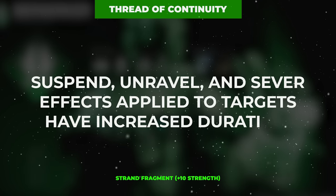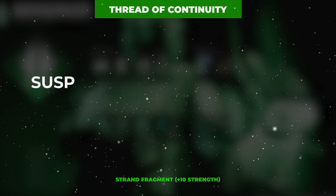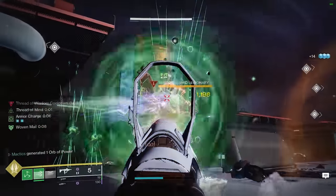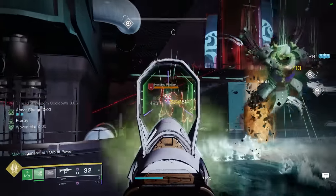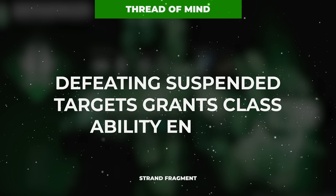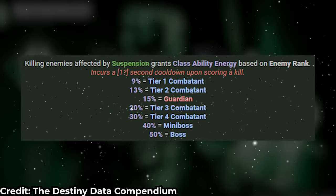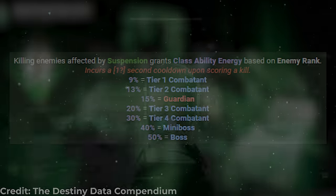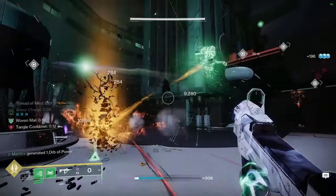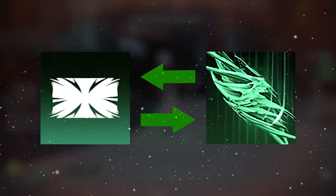Our second fragment is Thread of Continuity, which increases the duration of all Strand debuff effects such as suspend by 50%. This will not only help us maintain more control on the battlefield — especially against tankier targets that need to be suspended longer — but it will also help us make better use of our third fragment, Thread of Mind, which grants class ability energy on suspended enemy defeats, with higher tiers of enemies granting more energy. This fragment alone will enable you to have your class ability up 100% of the time, creating a positive feedback loop of casting your barricade to suspend everything and killing suspended targets to get it back.